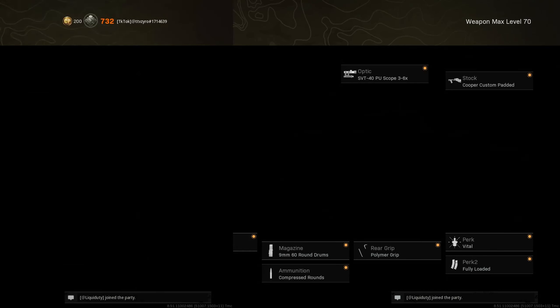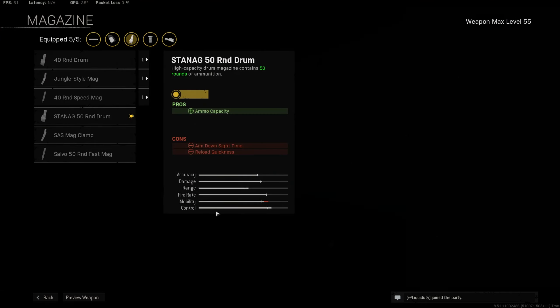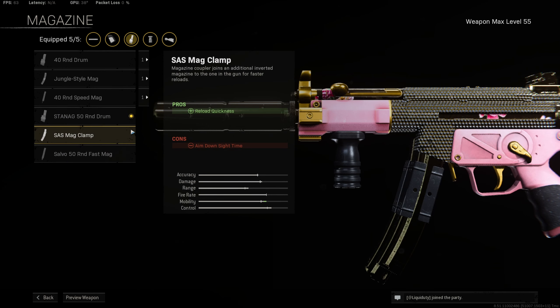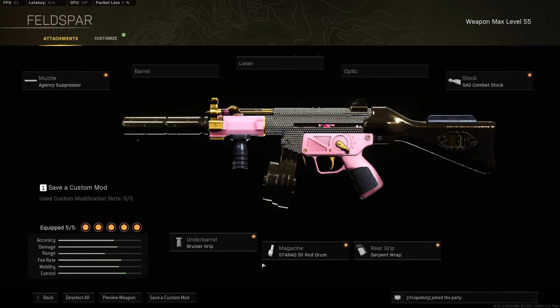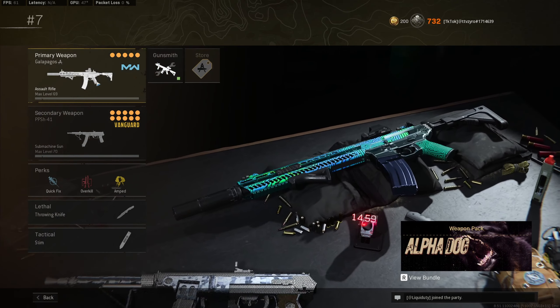For the secondary I've gone with the Cold War MP5. This is the most comfortable build I've found after experimenting with many options: agency suppressor, combat stock, serpent wrap for the rear grip, 50 round drum, and bruiser grip. You can use the 50 round fast mag but there's barely any difference in reload speed, and I feel the fast mag doesn't do much while decreasing your ADS speed anyway.